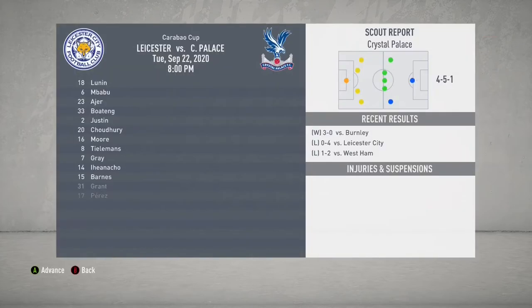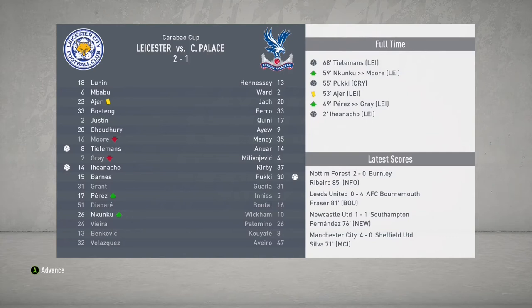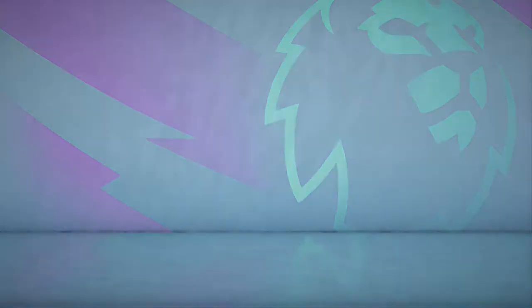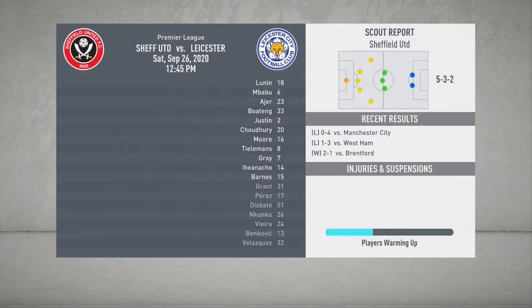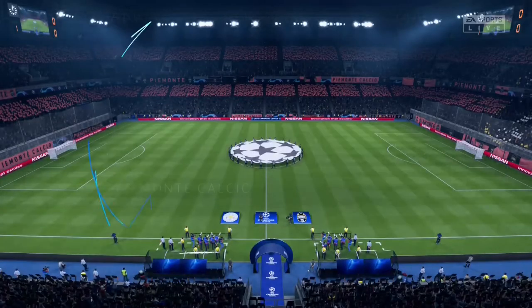Moving on into the cup game — it's a simulation against Crystal Palace. We beat them 2-1, at home this time. Tielemans and Ianacho with the goals, Pukki with the only goal for them. Yellow card for Aya. Moore substituted for Nkuku, Perez for Gray. Another simulation — Sheffield United away from home. It's a 2-0 win. Babu and Banzo with goals. Gray was substituted and Perez came in. We did well to win that one.